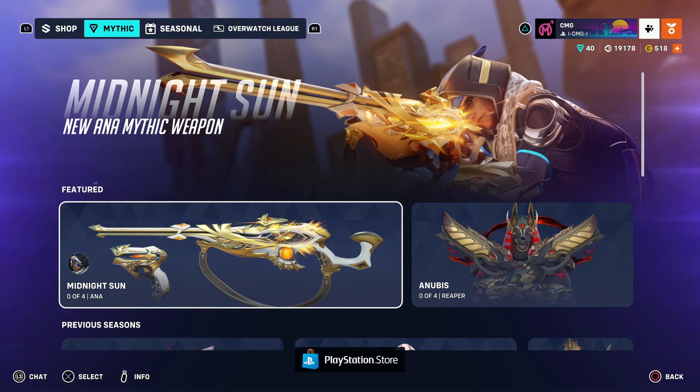What is up everyone, it's CMG here. So in the Overwatch 2 mythic shop this week we finally have the release of Ana's new weapon skin, Midnight Sun. This is the second mythic weapon skin to hit the game following Reinhardt's Bound Demon that arrived about a month ago.